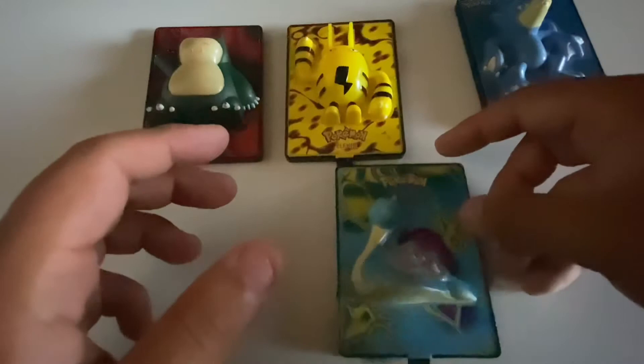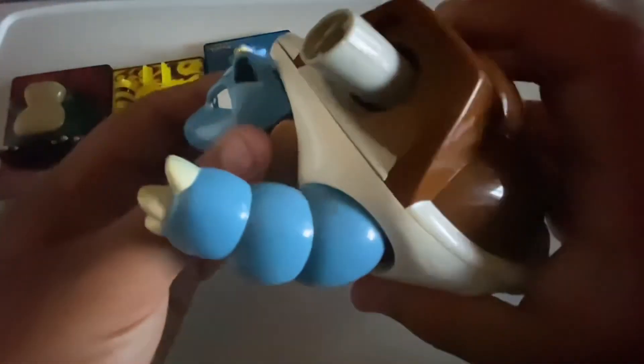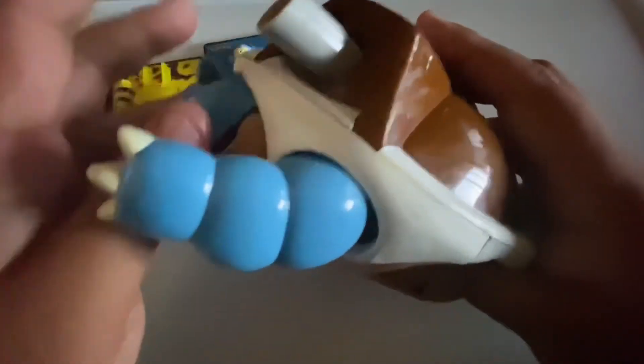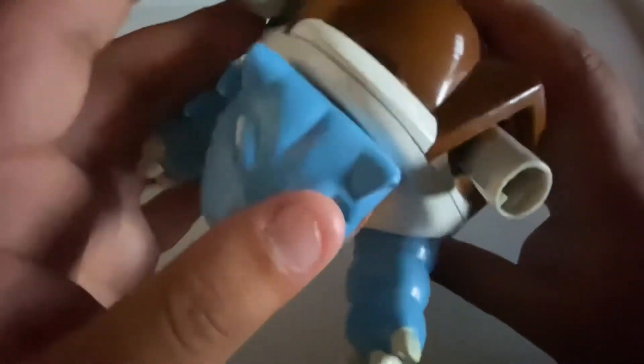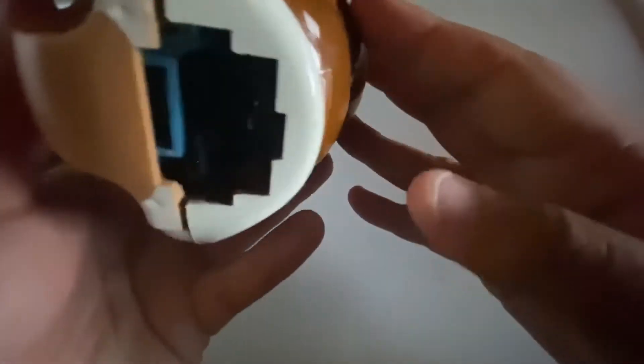We have one more that I've been saving — I'm not finished building it yet. It's of course a Blastoise toy, still in the process of finishing it. It can actually shoot out little tiny plastic balls from its blasters. I need to put the legs back together, grab its tail, and find the other piece that goes here.